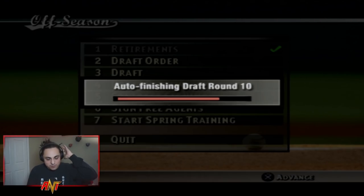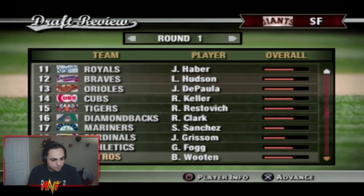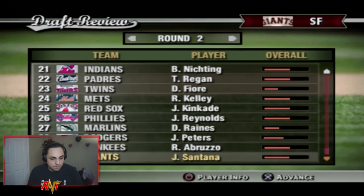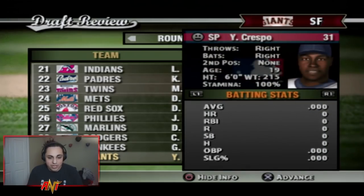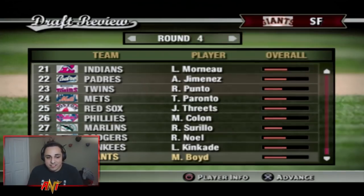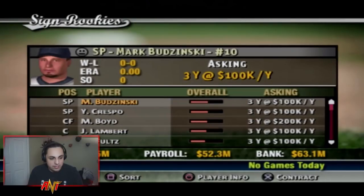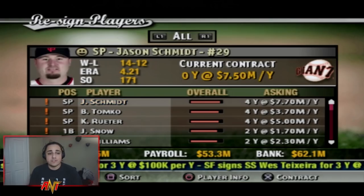Looking at our draft picks: Budzinski — a pitcher with decent stats. Santana — another pitcher. Crespo — another pitcher with pretty solid stats and a forkball. Boyd — not amazing but he's a prospect. Then we sign the rookies at their asking price and move on to the main offseason moves.